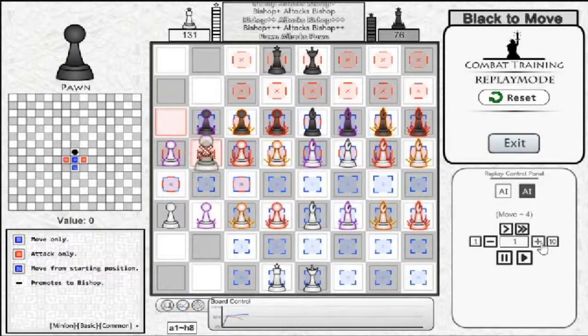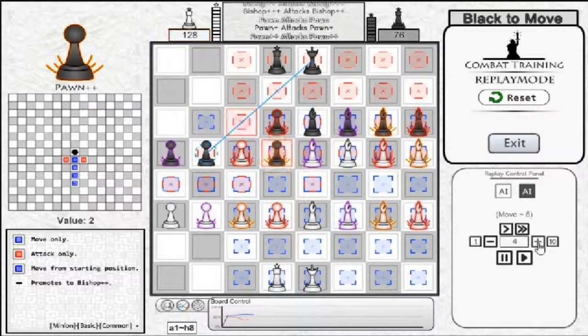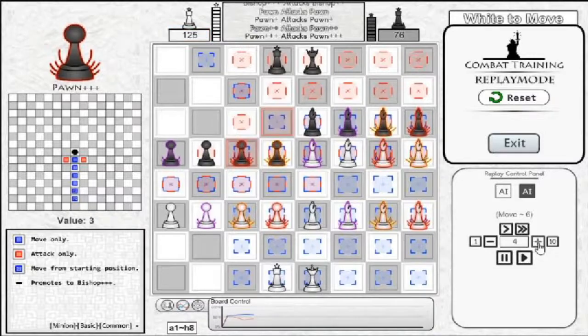The Pawns can be separated into 2 different categories: Quick Promoters and Defenders. I will discuss these terms more thoroughly in the strategy part. The base Pawn and Pawn Plus are defenders, as they have low mobility. Pawn Double Plus and Pawn Triple Plus, however, are Quick Promoters, as they are agile, but do not have much attack power for their cost.